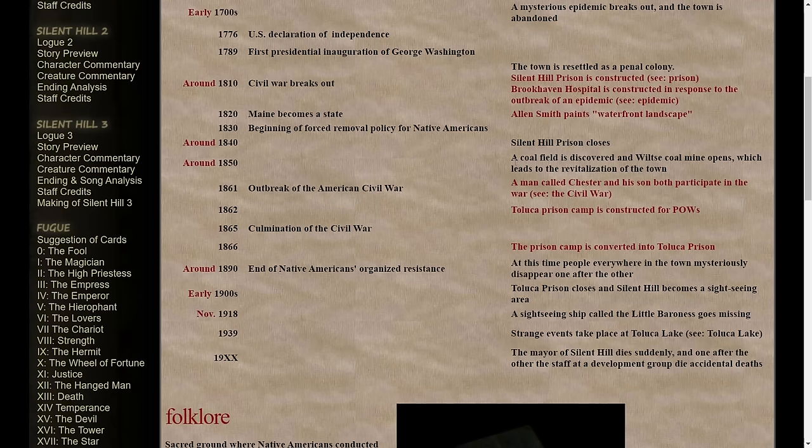1830: the beginning of a forced removal policy for Native Americans. This is when settlers started forcing out all of the natives — obviously a whole bunch of horrible shit in actual American and human history, but also relevant to Silent Hill. There's a lot of extreme pain and suffering now being exposed to this area on top of the previous epidemics and everything else. Around 1840, Silent Hill Prison closes — that's when it starts converting from a penal colony into a more generally functioning town. A coal field is discovered and the Wilts Coal Mine opens, which leads to the revitalization of the town. It should be noted that the coal mine just gets mined out — it does not catch fire. There is not a coal fire burning — that was stuff introduced with the Silent Hill movie. A lot of people tend to confuse the lore of the movie with the lore of the games. They are completely separate things.